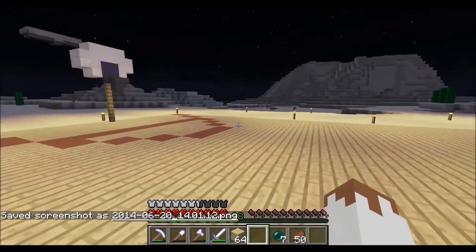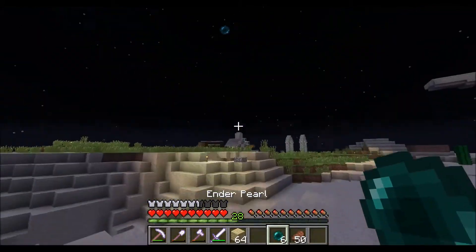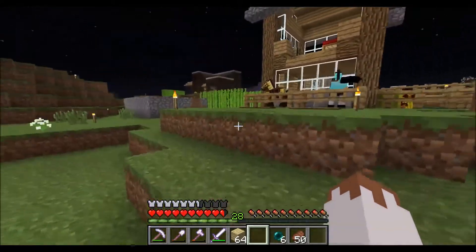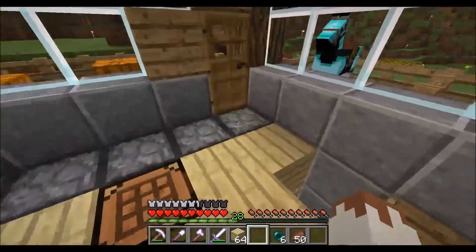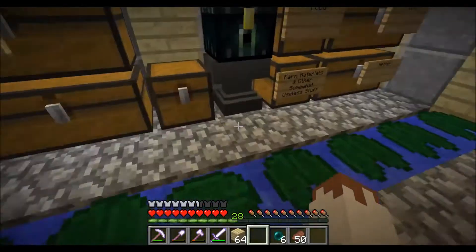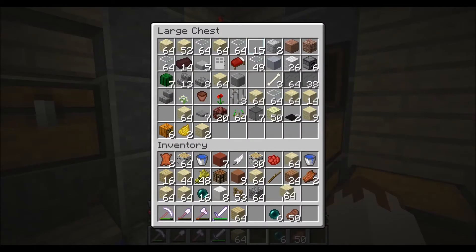I guess that sort of marks the end for this episode. Yes, we got a ton of sand now — an absolute butt ton of sand that we have to get rid of, that I will probably smelt into glass. Any buckets of lava — just one. There's so much sand. And then birch logs — we also have a ton of that.